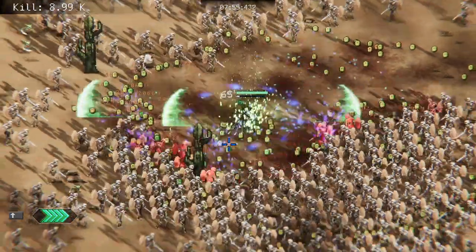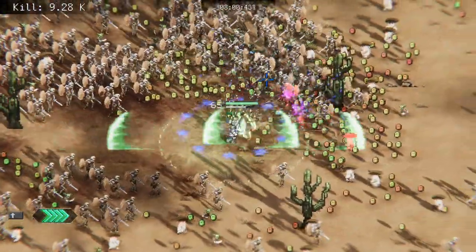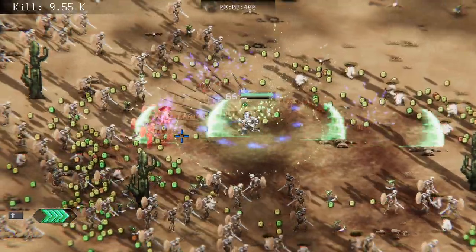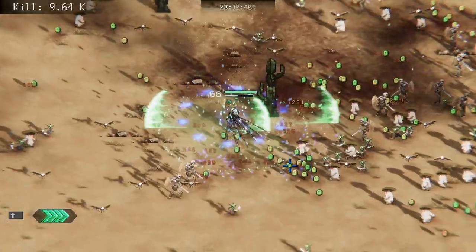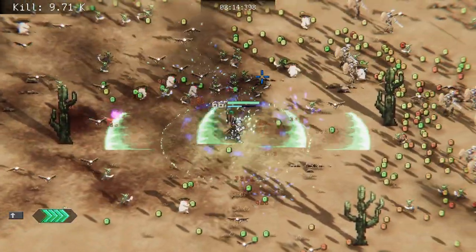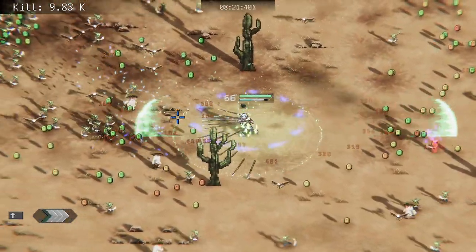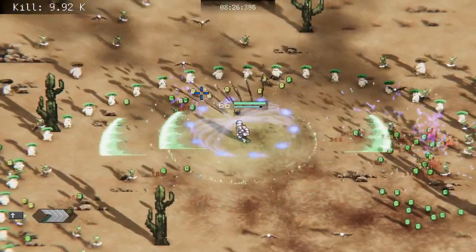We'll go for a little less XP — we're leveling up so fast right now anyways. I might regret that down the line but that doesn't ever stop me from making decisions. 20 damage mitigation — absolutely — so if and when something does get close enough to touch us we'll be somewhat safe. The enemies are thinning out — why is that? I want more enemies!